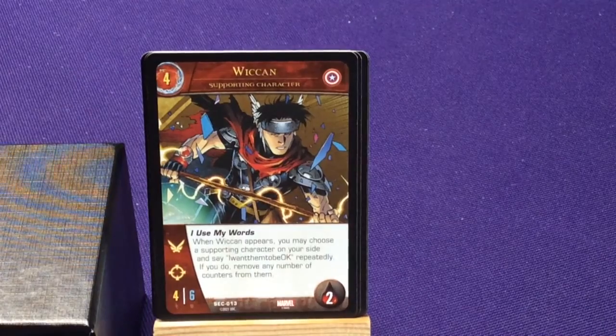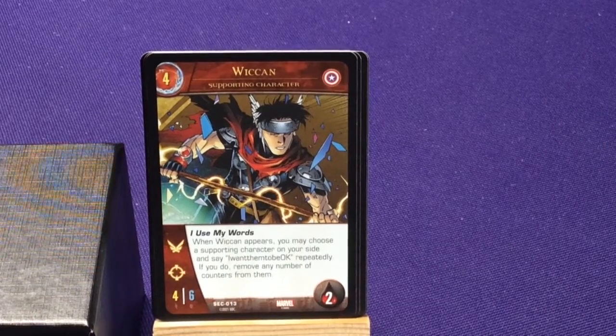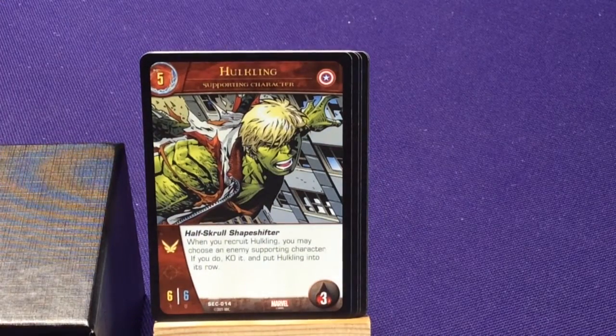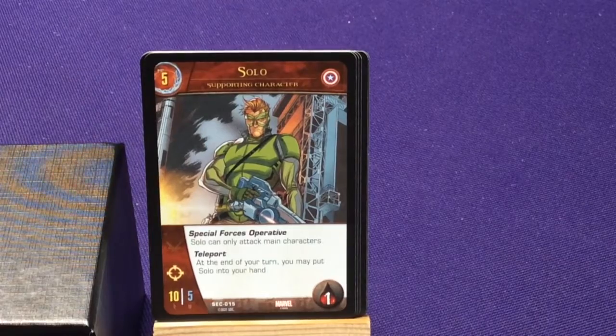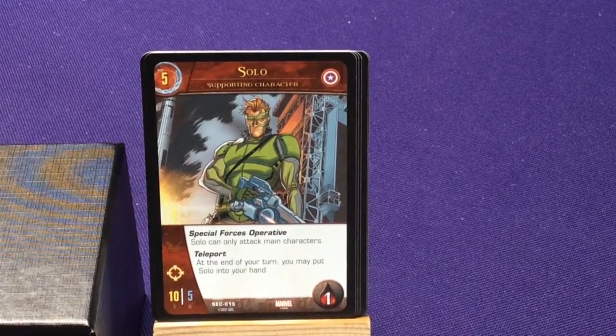Another Young Avenger — we get Wiccan. I Use My Words: when Wiccan appears, you may choose a supporting character on your side and say 'I want them to be okay' repeatedly; if you do, remove any number of counters from them. And then Hulkling to go with them. Half-Skrull Shapeshifter: when you recruit Hulkling, you may choose an enemy supporting character — if you do, KO it and put Hulkling in its row, so you can spy on him. And Solo — he's a mercenary, special forces operative, but Solo can only attack main characters. At the end of your turn, you may put Solo in your hand.